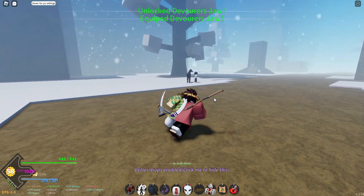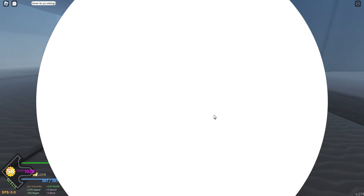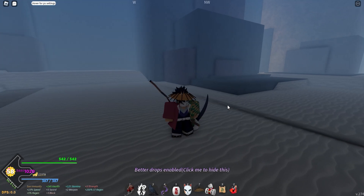Now what you want to do is go over to the horse guy. Click Devourer's Jaw. This is basically an item that you can buy — it's not a boss drop or anything.